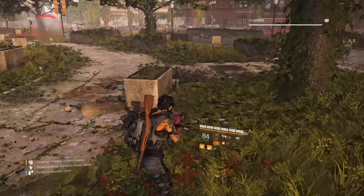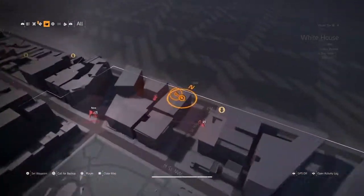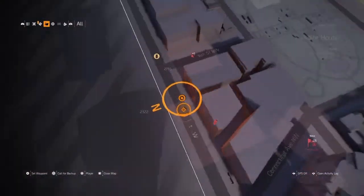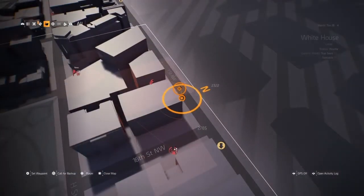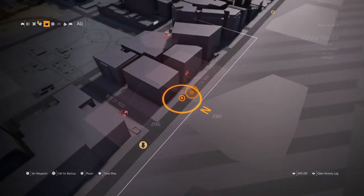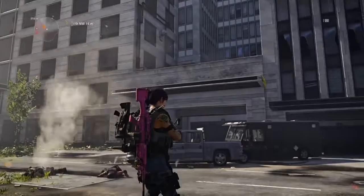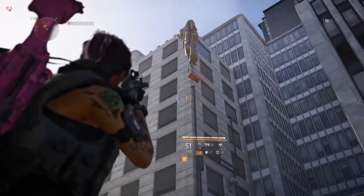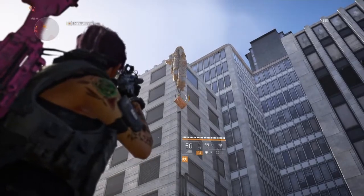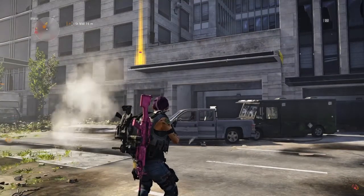The next one is just a little bit further down the street. Come to this location here where I am marked on the map. You're looking for a truck that's rammed into the back of a van, then you shoot down the box for loot.